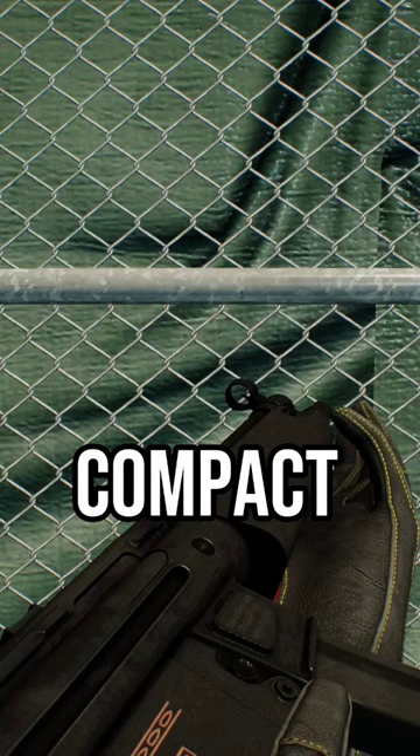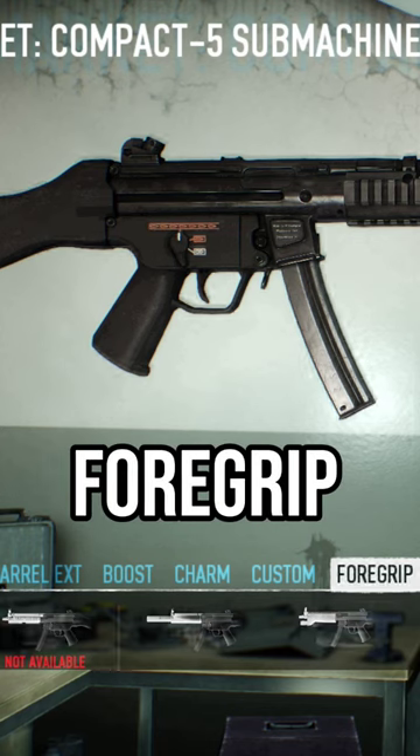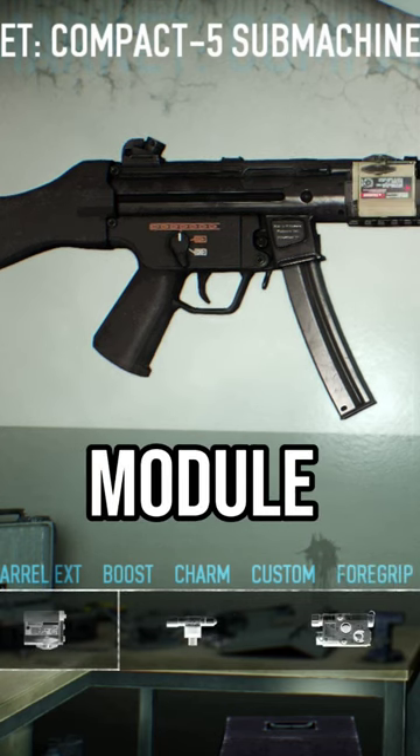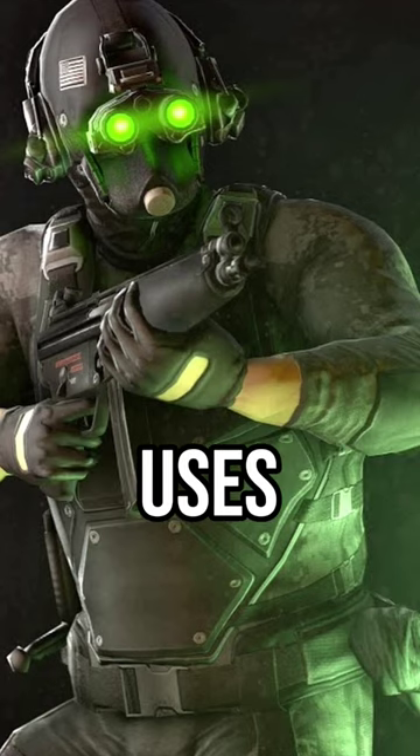For your primary weapon, use a Compact 5 SMG, modded with a Sarah Kerr's barrel for the foregrip, an assault light or tactical laser module for the gadget, an adjustable stock, straight magazine, and Seymour sight — just like the cloaker uses.